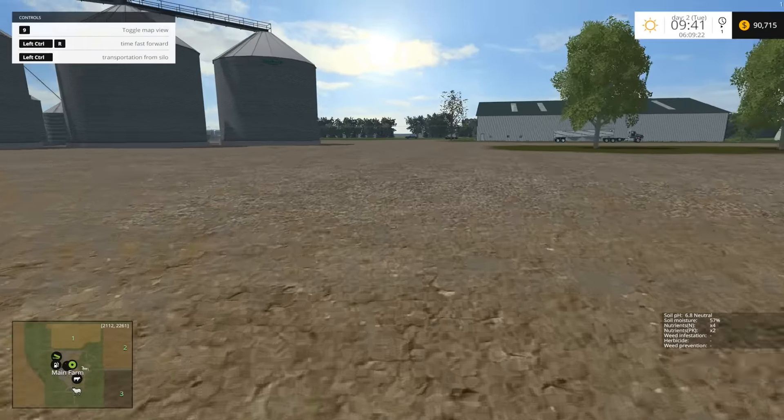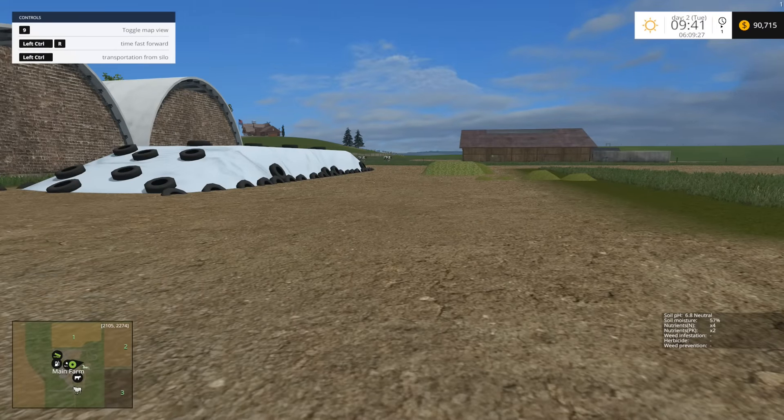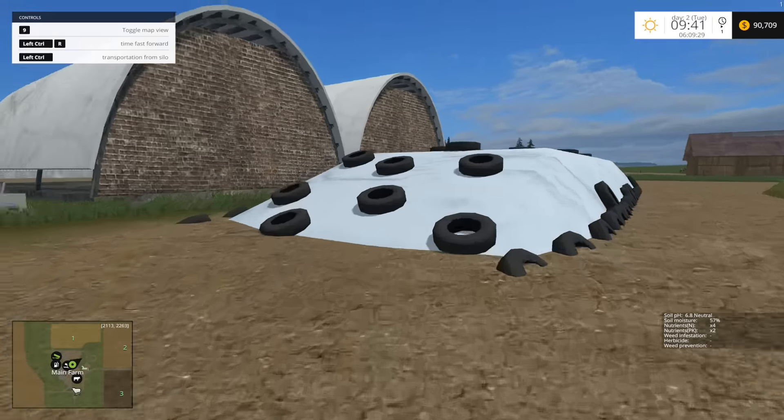Let's go check our bunker real quick to see what the fermentation of this silage is. Because if it is at a decent amount — I don't think it's ready yet — or is it? 81%. Not quite ready. But we have straw and we have hay now, so we can make TMR soon, very soon. If I progress time a little bit throughout the day, I'm sure we'll actually have silage.